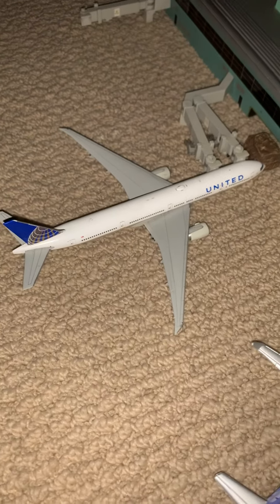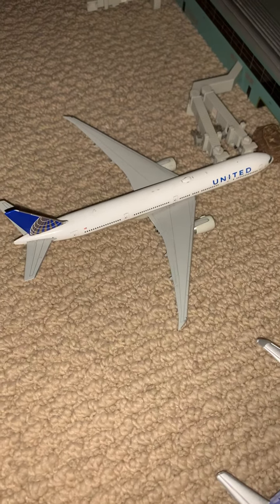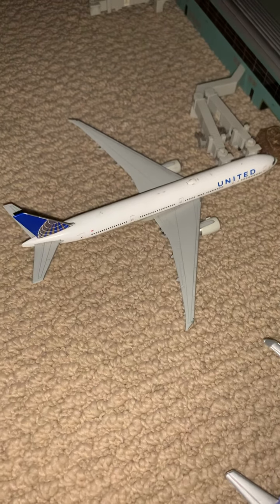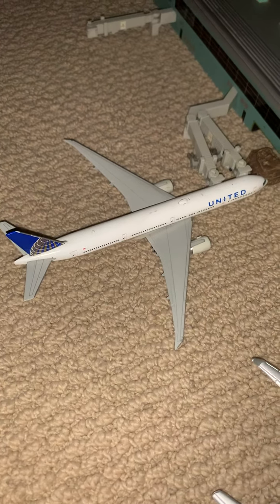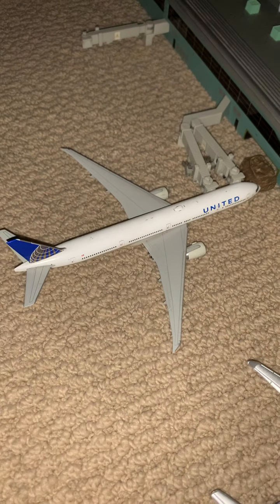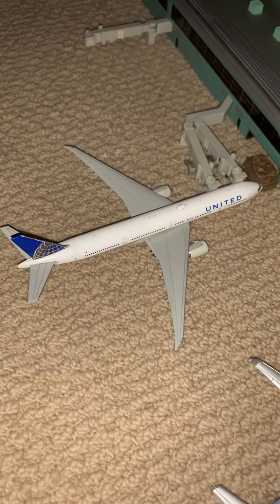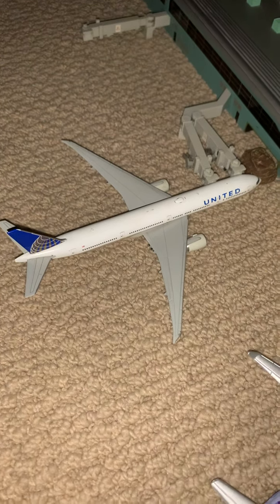This is my only United Triple Seven Gemini Jets plane, and I thought I would use it in this video. It is underlisted because United uses a 777-200 to fly this route, but I only have a dash-300, so I just had to work with it. This is a 777-300 and it is heading off to Denver.